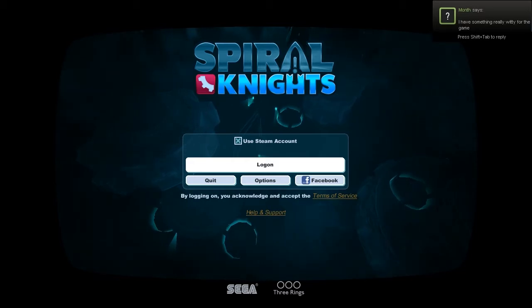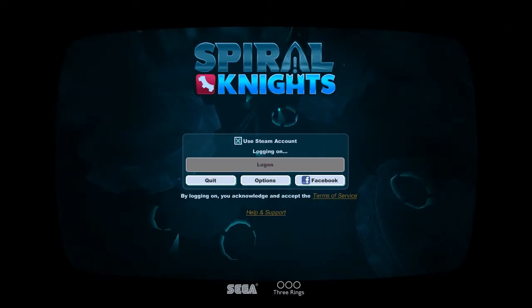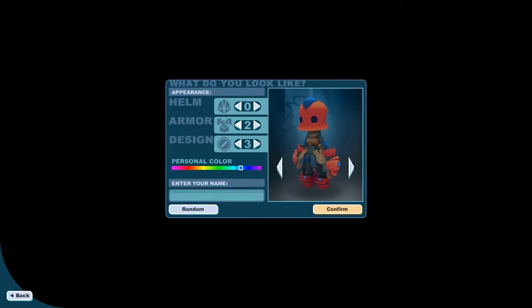Something really witty for the game. Okay, logging on. Wait, what am I? Okay, I need to create a character. I already know I'm gonna want red — it's just who I am.